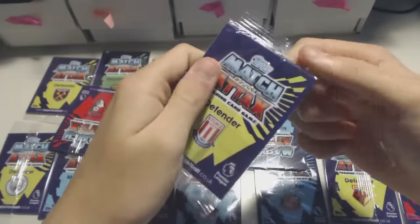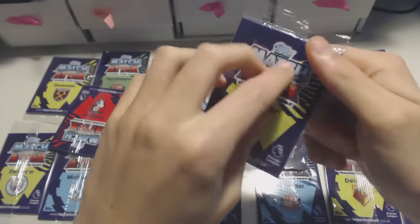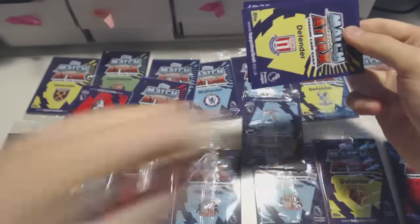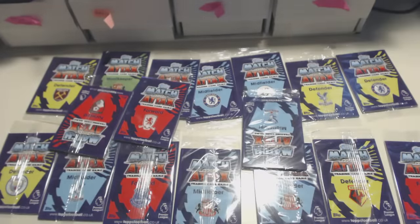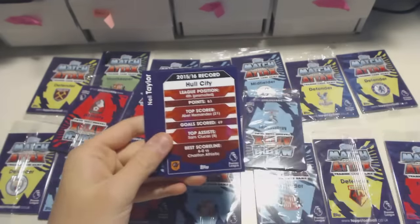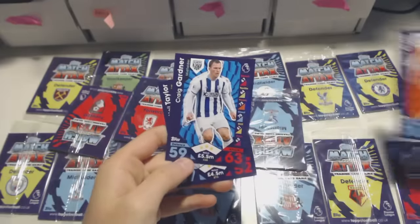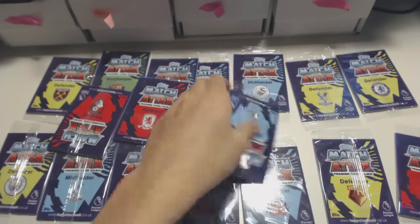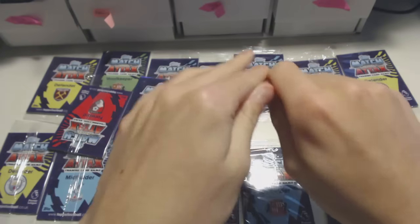On to the next pack. It's going to be a defender for Stoke and a defender for Swansea. Swansea haven't got Ashley Williams now, have they? He's gone to Everton — I was going to say that could be Ashley Williams, but not anymore. Defender Stoke: Eric Peters. Hull City badge, Emery Chan, Gardner, and Neil Taylor, who's going to be the Swansea defender, not Ashley Williams. Moving swiftly on to the next pack.